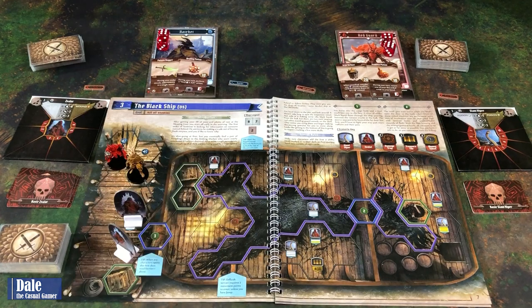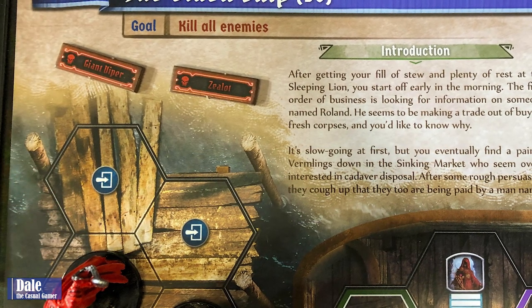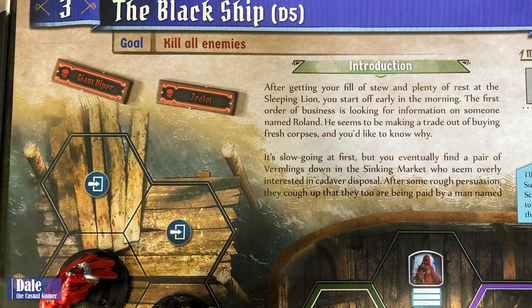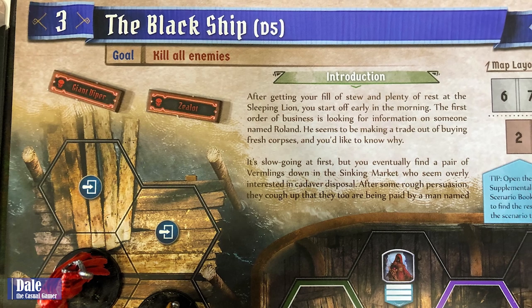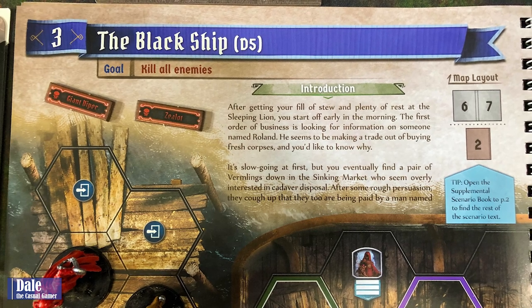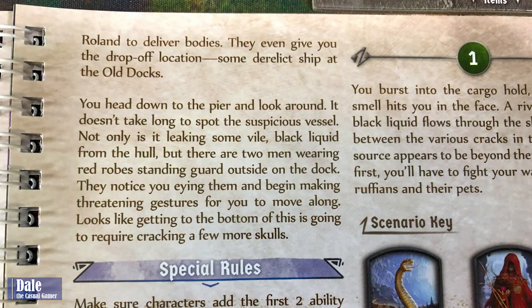For our introduction: after getting your fill of stew and plenty of rest at the Sleeping Lion, you start off early in the morning. The first order of business is looking for information on someone named Roland. He seems to be making a trade out of buying fresh corpses, and you'd like to know why. It's slow going at first, but you eventually find a pair of earlings down at the sinking market who seem overly interested in cadaver disposal. After some rough persuasion, they cough up that they too are being paid by a man named Roland to deliver bodies. They even give you the drop-off location: some derelict ship at the old docks.